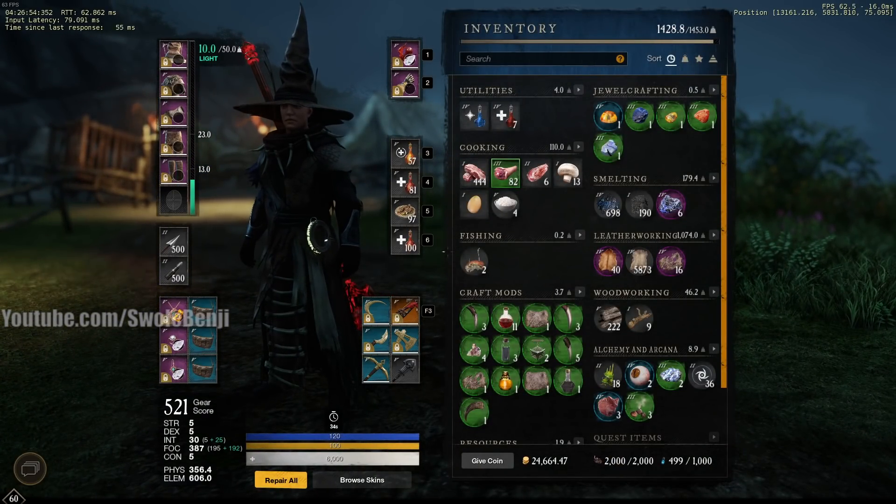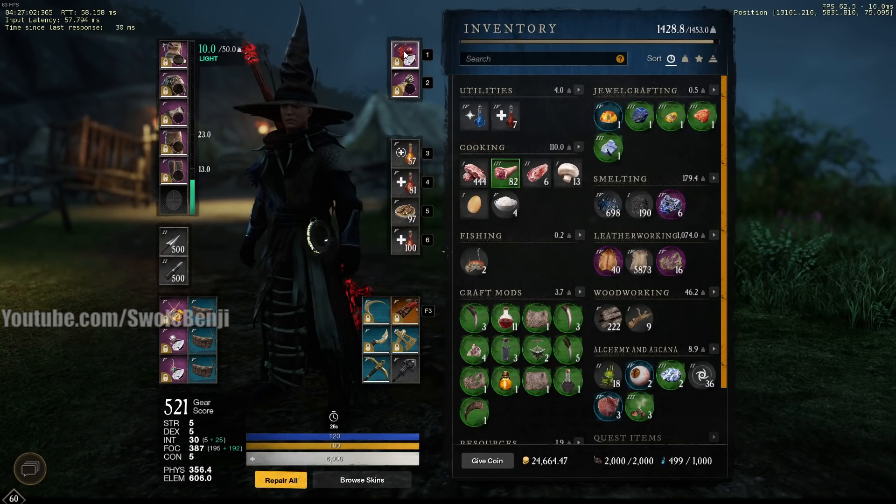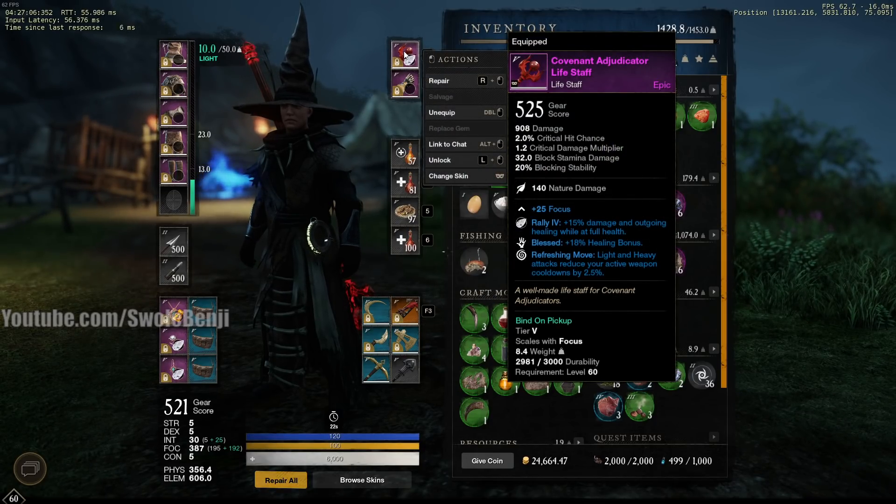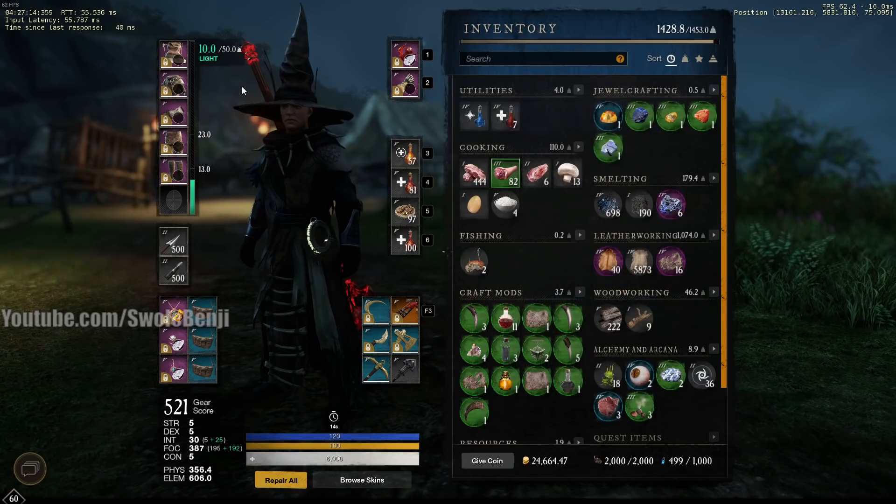There are a few ways to gear this character, but this is primarily a healer first and a DPS second. You're going to want to get yourself the faction life staff. The reason why is it has Blessed — that's for bonus healing — and it has Refreshing Moves, so every time you light attack you will get your cooldowns back.